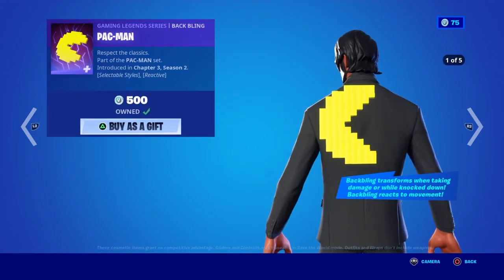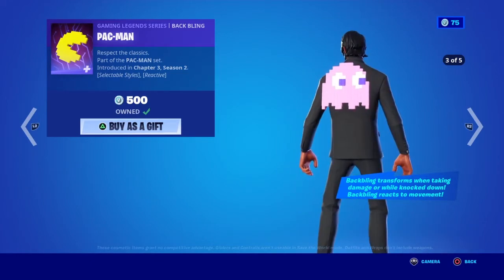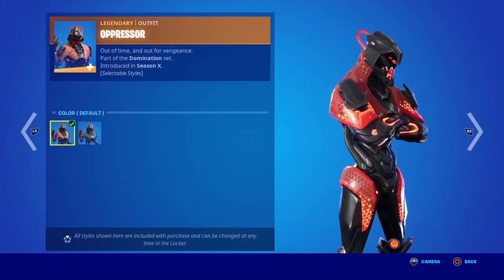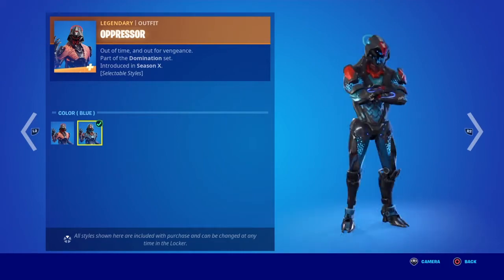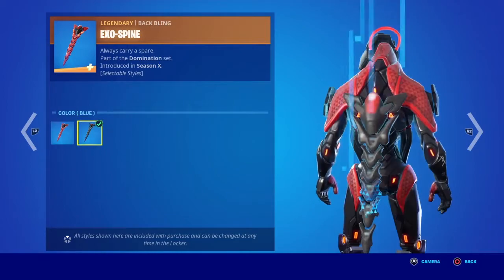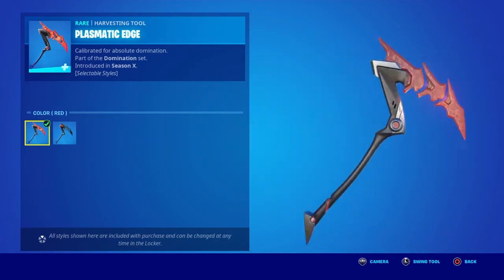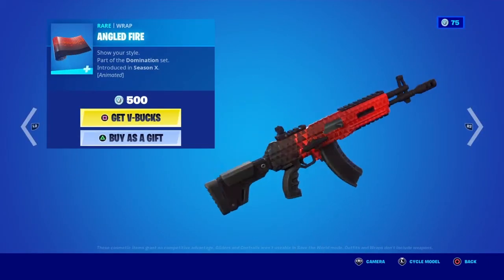Then the Pac-Man Back Bling. We got the Oppressor skin with the default red color and also the blue. We also got the Exo Spine Back Bling — that's a professional item. And also the Plasmatic Edge Pickaxe which is part of the same set — it has the red and also the blue. Then the Angled Fire Wrap which is also animated.